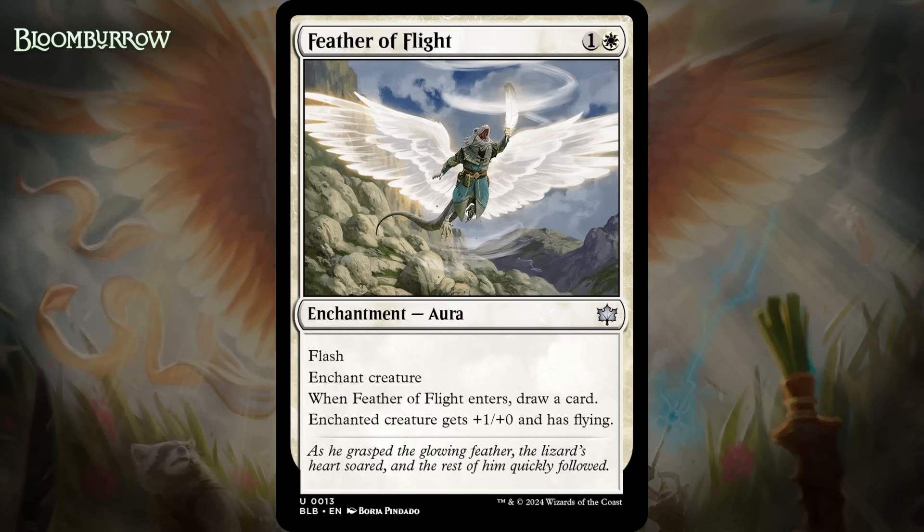Next up, it's Feather of Flight, which for one generic and a white is an uncommon enchantment aura with flash and enchant creature. When it enters, you draw a card, and the enchanted creature gets +1/+0 and has flying. This style of aura has performed well in the past — an aura that gives a creature flying and a small boost and replaces itself up front. It's an upgrade that often gives you one attack you didn't have before, and because you draw a card up front, you don't risk getting two-for-one as long as it resolves. Furthermore, it has flash in a set with Valiant, and getting Valiant triggers at instant speed is a big deal. And because it has flash, it's also easier to find a window to play it safely. I think this is a B-.